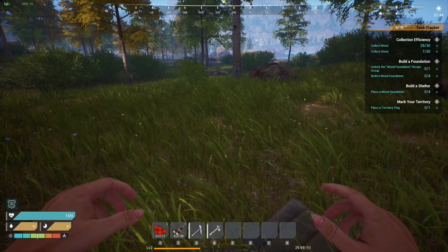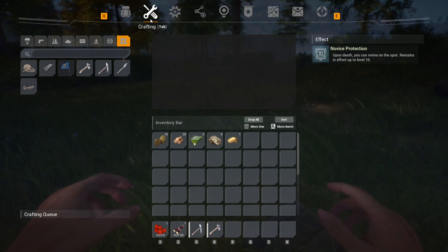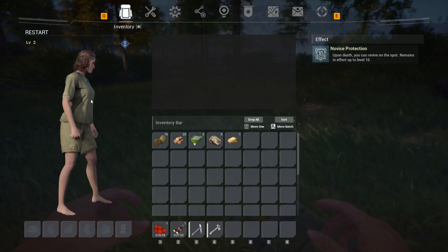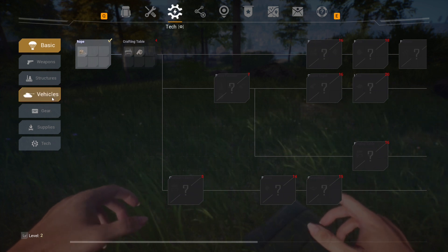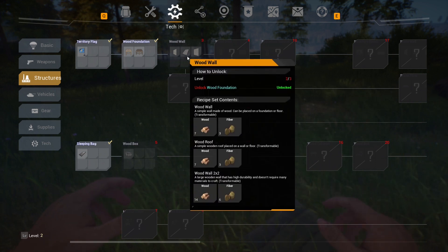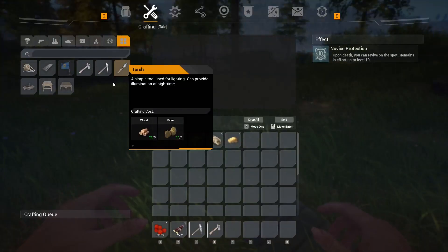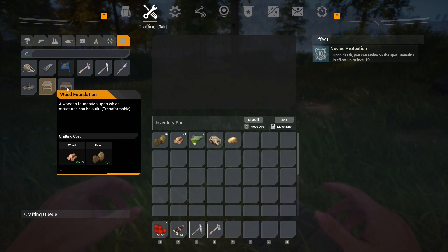Let me see — it said unlock the wood foundation recipe group. Wood foundation recipe group. Well, there's my character and she's supposed to be a redhead — doesn't look like a redhead to me. Structures, foundations — okay it's unlocked. I need level three for that one. Build a wood foundation. There's a large wood foundation and a regular wood foundation.